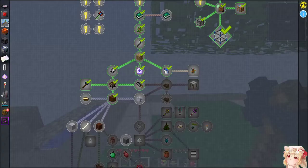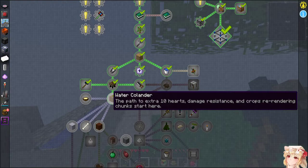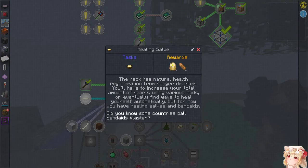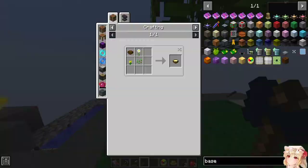Well, they're working — that's that, I guess. The pack has natural health regeneration from hunger disabled. You have to increase your total amount of hearts using various methods, or eventually find ways to heal yourself automatically. But for now you have to use healing salves and band-aids. Can't do that yet.